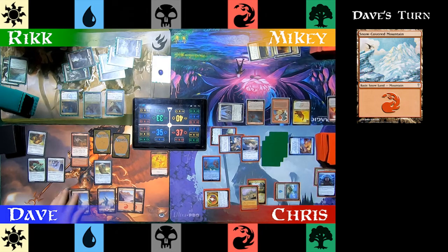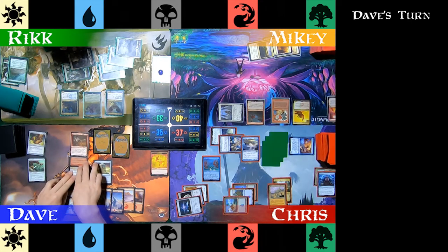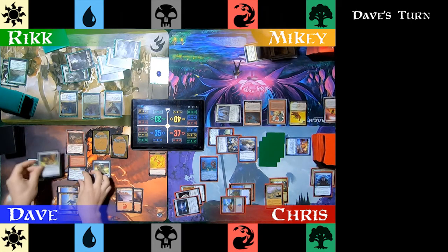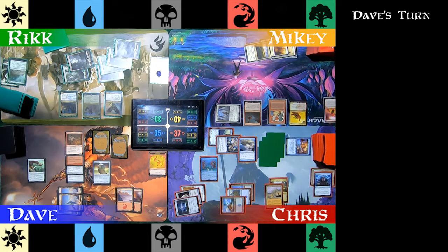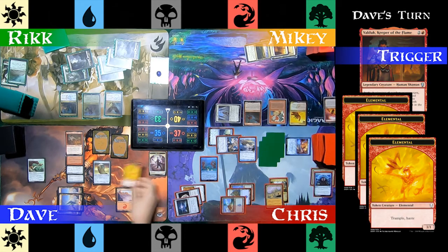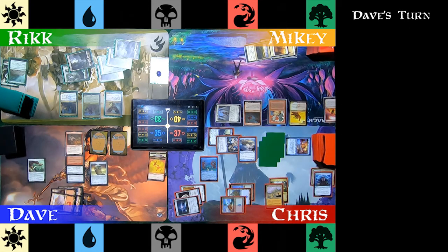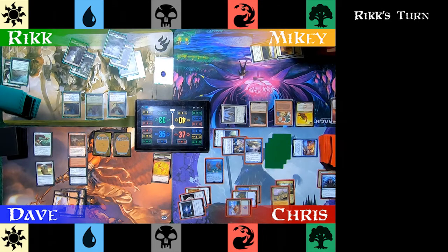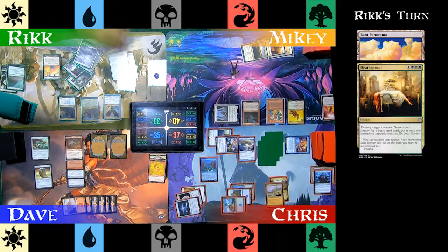Dave plays a Snow-Covered Mountain. He equips Whisper Silk Cloak and Trailblazer's Boots to Valduk — he doesn't sequence it right but the table lets it happen anyway. During the combat step, Valduk triggers, three Elementals enter, and he decides to Skullclamp two, draw four cards, and let the third one fizzle. No attacks today. Rick plays a Bant Panorama for land, then casts Deathsprout targeting Stormtide Leviathan. Stormtide Leviathan is gone, and Rick gets a Forest into play.